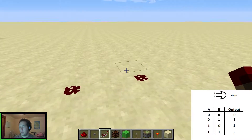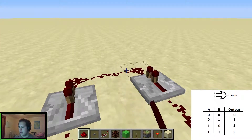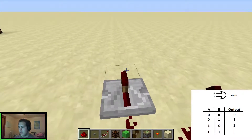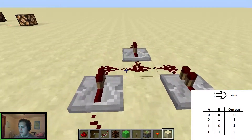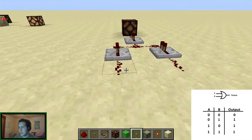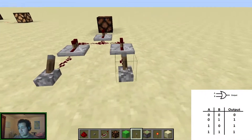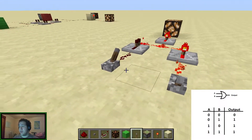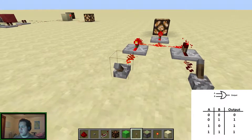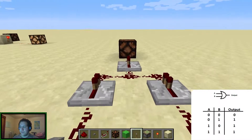First I'll show you what it looks like. Let's put a redstone torch to show what the output looks like. When one input's on, the output's on. When the other input's on, the output's on. It doesn't matter which one's on. But if they're both off, it's not on. So this is what an OR gate looks like.